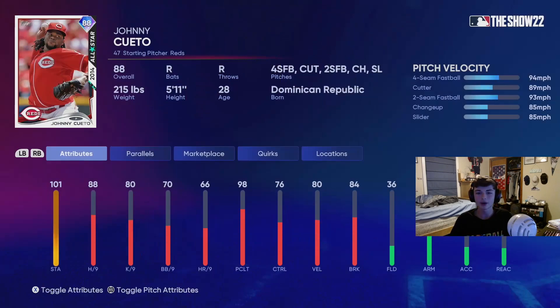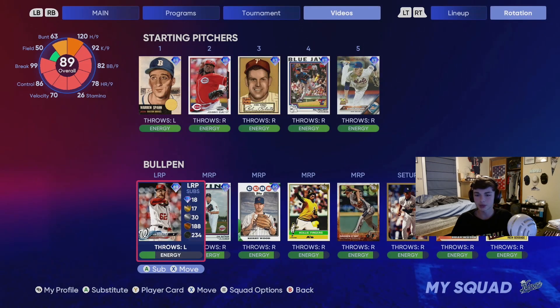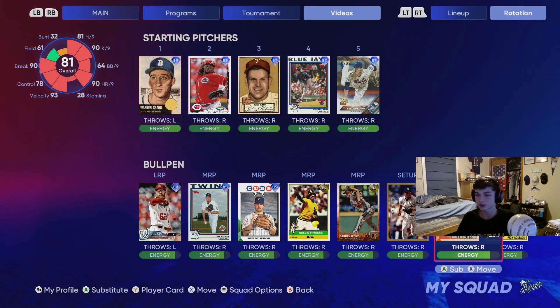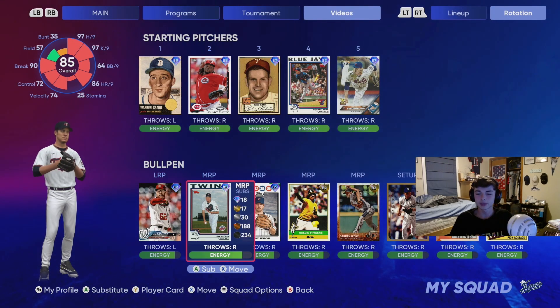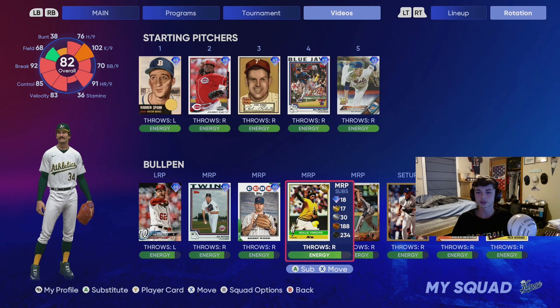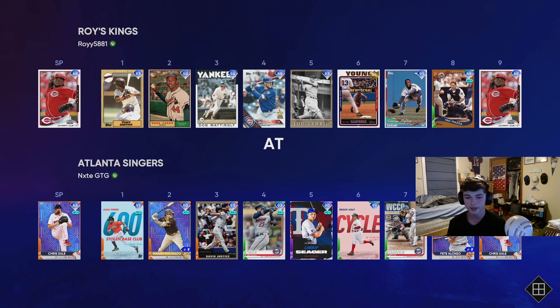For pitching I'm going to go Cueto on the mound for this gameplay — I haven't really used him before, but I kind of like his stats with the two fastballs, the cutter, the slider, and the changeup. I think it'll be a fun card to play around with. For the bullpen there aren't that many diamond All-Star cards so we have some gold cards in there too. Since the ballots are now live for the All-Star game, I figured I'd go ahead and do a little All-Star team build.